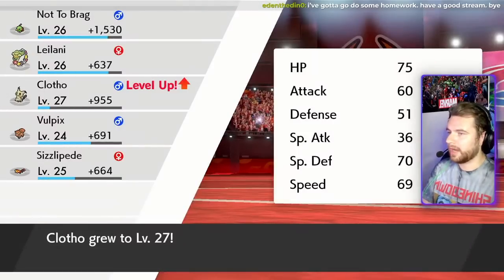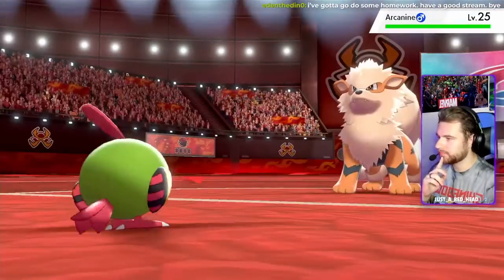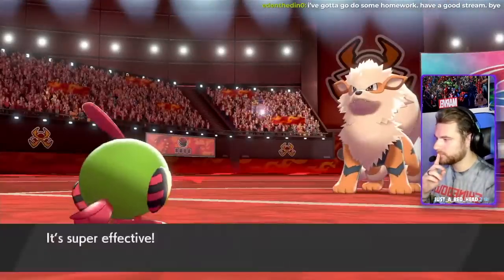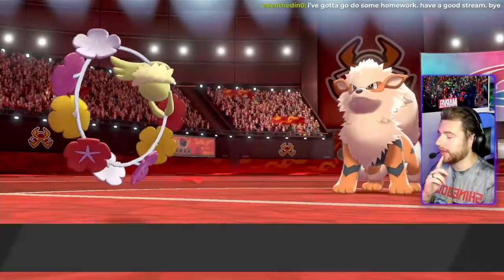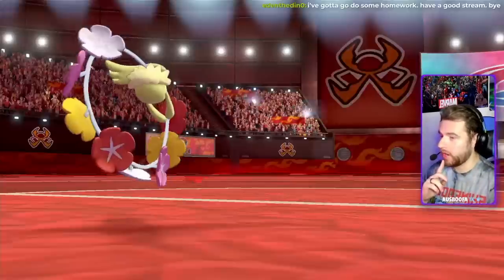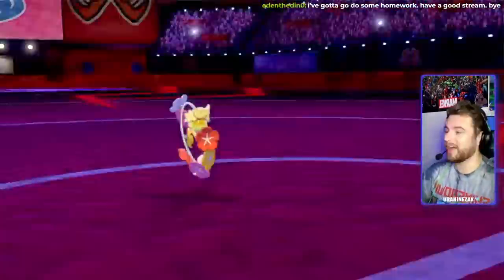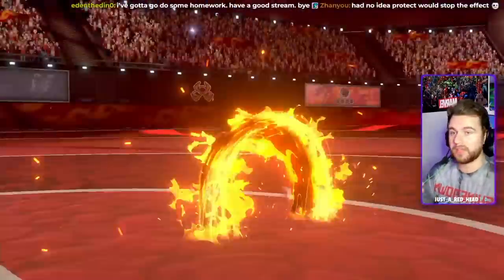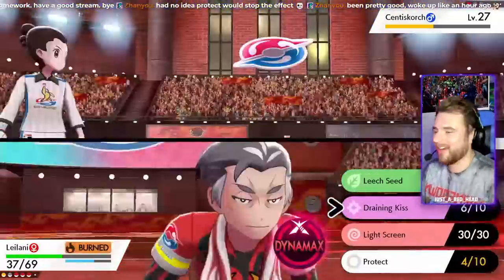We took down Ninetales with Natu thanks to Confuse Ray and Nightshade, but we decided to stay in to see if we could possibly set up a Reflect. Sadly, we don't, because Arcanine takes us out. We send in Comfey and get up a Leech Seed as he goes for Agility and tries to burn us, but thanks to Draining Kiss and Protect, we take down Arcanine in due time. As Centiskorch comes out and Gigantamaxes, we set up another Leech Seed, and it hits us with a Max Flutterby, which surprisingly didn't do as much as I thought, and we stalled it out with Protect and Leech Seed.